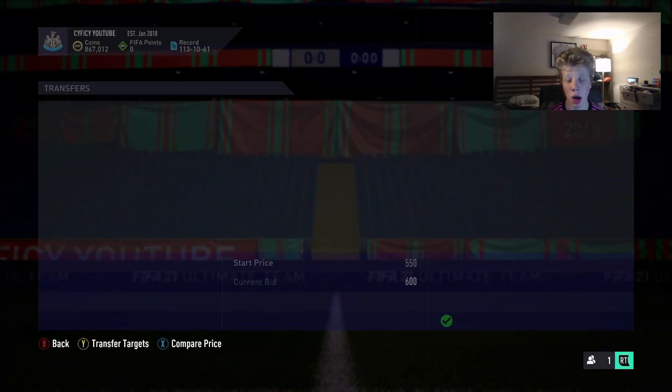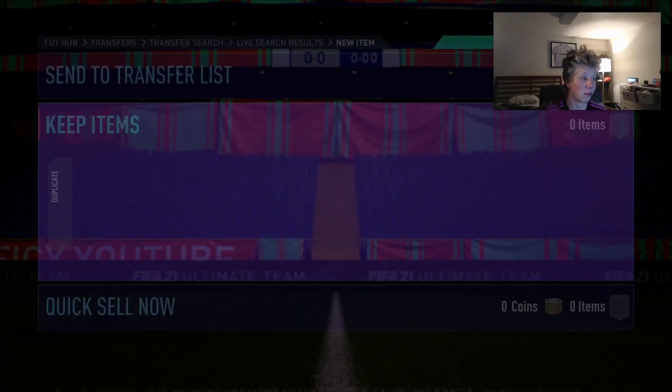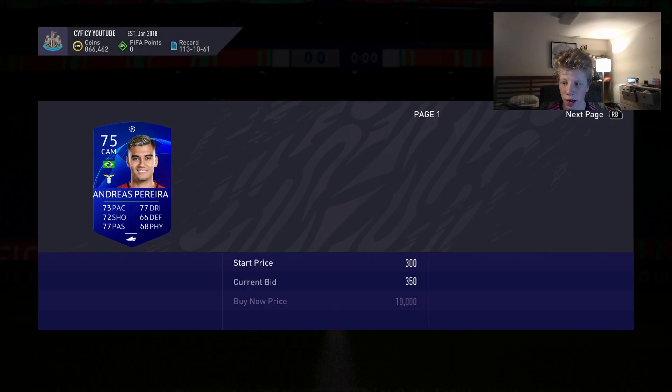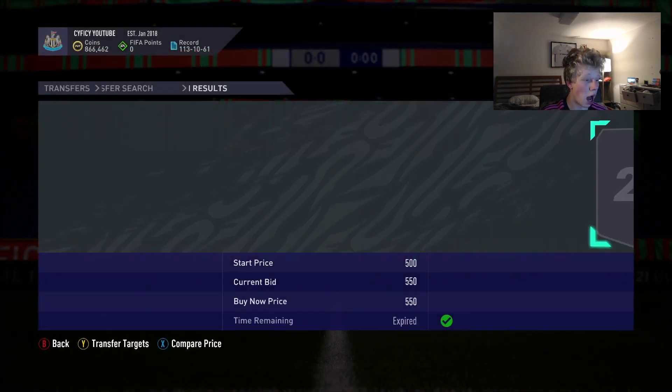I'm probably gonna go unassigned on these cards because it's literally just free money. I get this guy for 500 minimum - I'm literally doubling my profit. If you go look at this guy on Futpin - for some reason it says he's extinct which is just not true - he's like 2,950. Menus are super laggy right now.